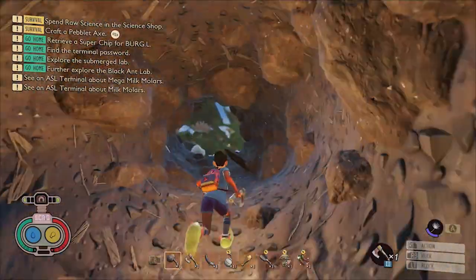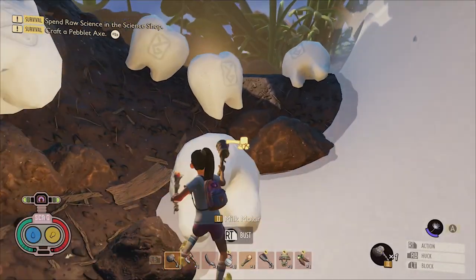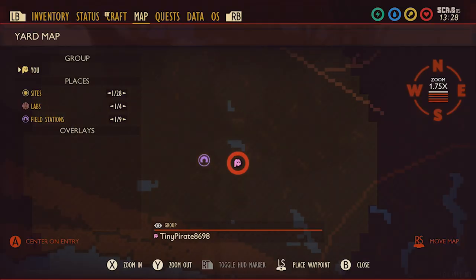Beneath this cap is a short tunnel that leads into the bottle where you can claim a whole bunch of milk molars. Here it is on the map.